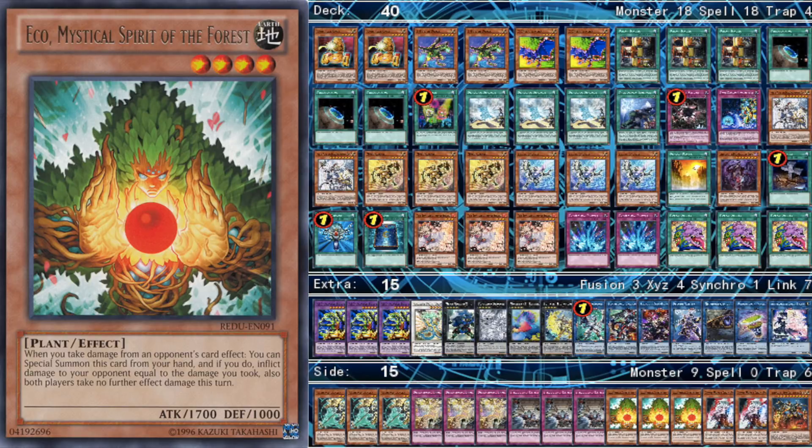Next we play 3 Eco, Mystical Spirit of the Forest. This card is pretty crazy — it's a hand trap you use against the Pendulum FTK. When you take damage from an opponent's card effect, you special summon it to your side of the field and inflict that damage to your opponent, and then both players can't take damage for the rest of the turn. It's really good because it's Level 4, so it has synergy with the rest of your engine — you can use it to make Tornado Dragon or Bujin Susanowo to help break your opponent's Pendulum board. I didn't want to lose card advantage by using cards like Ghost Doga or Cherries, so I wanted something that stops the FTK and puts something on my board to work with.